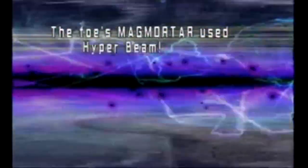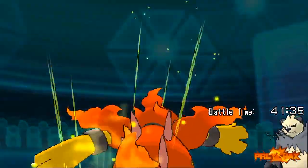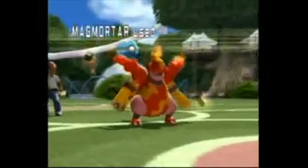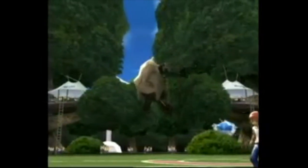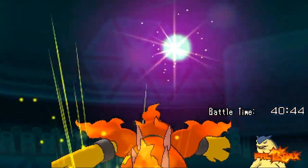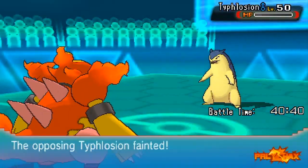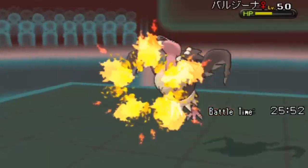Besides the regular stuff like Lava Plume and Fire Blast, it's got some pretty cool type coverage that can take on its weaknesses such as Focus Blast, Thunderbolt, Solar Beam, and Psychic. Sadly, the reason why Magmortar is at the bottom of this list is its complicated evolution process — you only get Magmortar if you trade Magmar holding a Magmarizer. I'm not a big fan of the whole trading to get your evolution, but Magmortar is still a pretty awesome flaming beast.